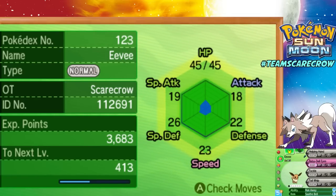Next, we have this Eevee. I just have this Eevee in my party with a Soothe Bell because I want to evolve it into either Espeon or Umbreon. As I mentioned before, I'm focusing on completing my Pokédex. I don't want Espeon or Umbreon on my team — I just want them in the Pokédex to register them. So I'm raising this Eevee.